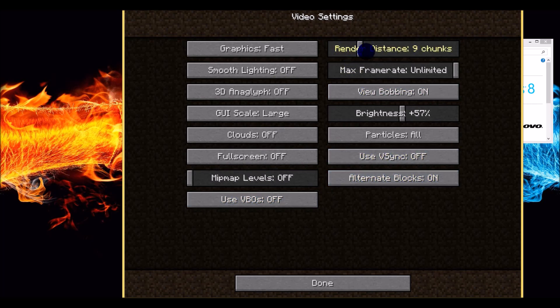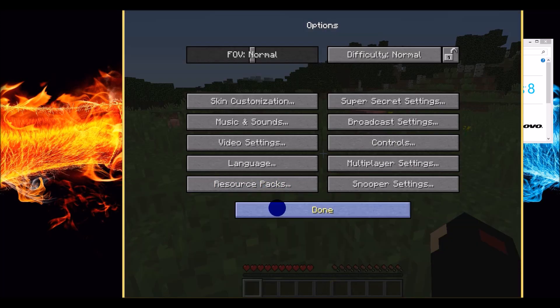Render Distance between 6 and 10 will be fine. If you have an awesome computer, you're probably not watching this video. Max Frame Rate is Unlimited so we get the best we can get for what we have. Bobbing won't really affect much — you can leave it on, it makes the game more realistic. Change Brightness to whatever you want, this won't affect the lag. You can put Particles at Decreased, Minimal, or All — particles are like when you break something there's little pieces, or when there's smoke. I usually leave it at Minimal. VSync off. Done — back to game.